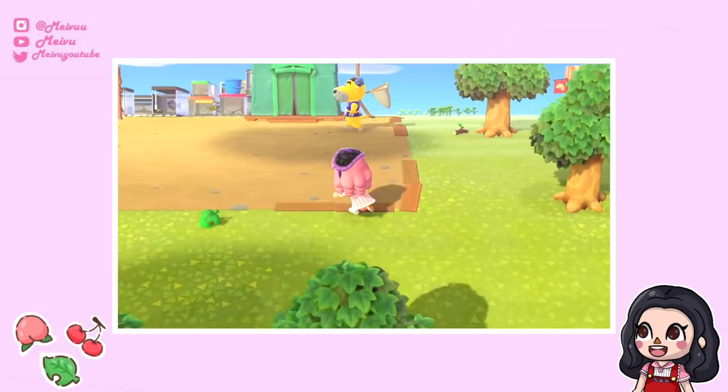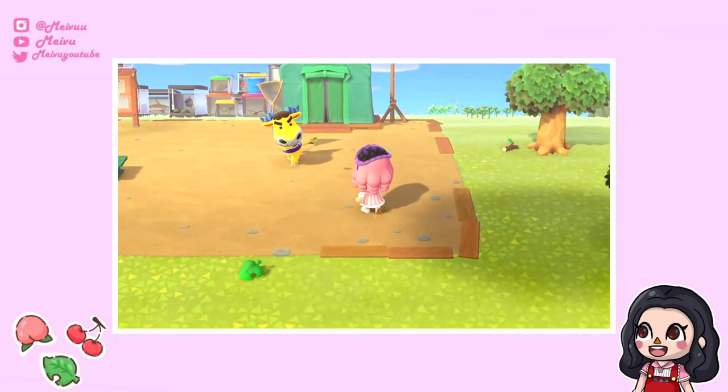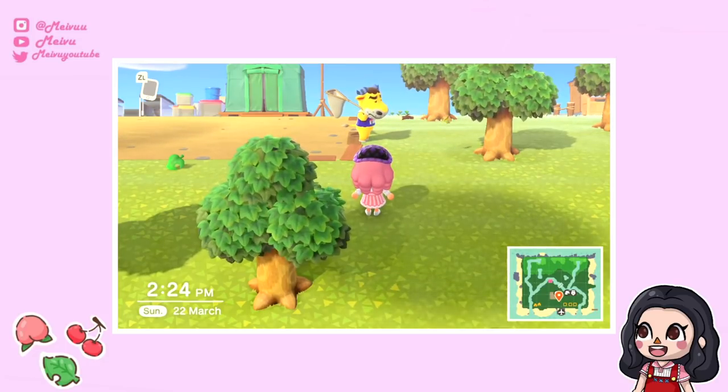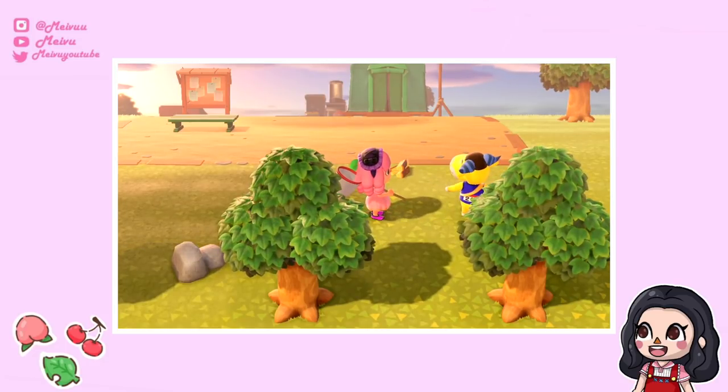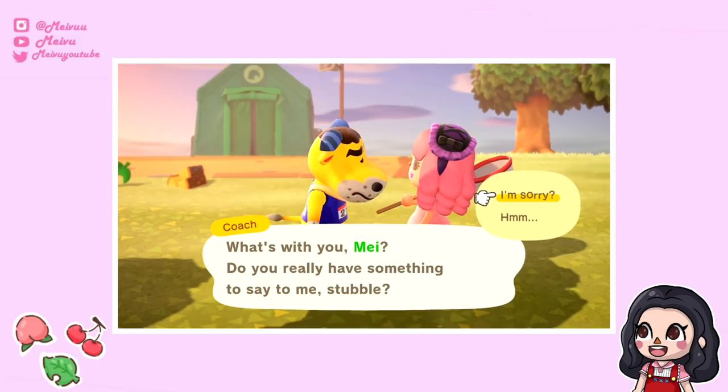Some cute things I've noticed while playing: your villagers will actually walk around and try to catch bugs. I saw Coach doing this the other day but he wasn't able to catch it and he actually got a bit sad. Also, just like the previous games, you can hit your villagers with your bug net — they do get upset with you but you can apologise to them.